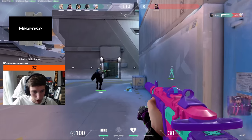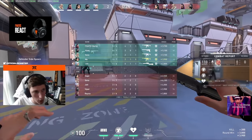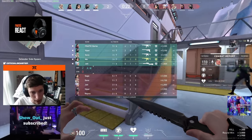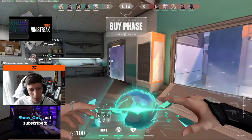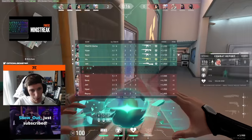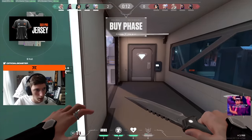So the way you want to play Sage, you have two ways really. With Sage, you have two options: you either play B or towards A. I know we don't have a sentinel, so sometimes you might think you're going to wall this. However, we do have a Sova, so I don't really need to worry about walling this yet. I'm just going to slow for Viper.